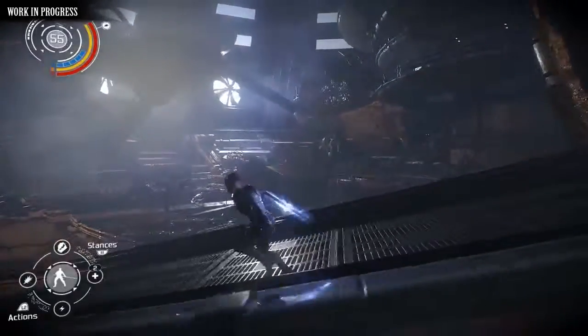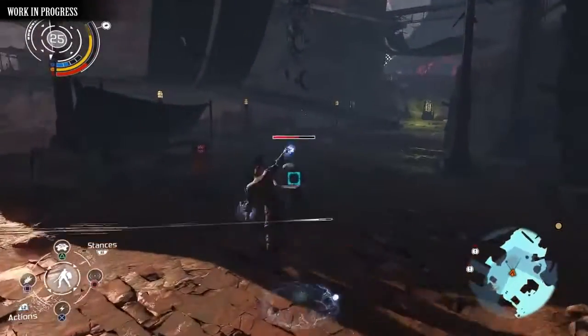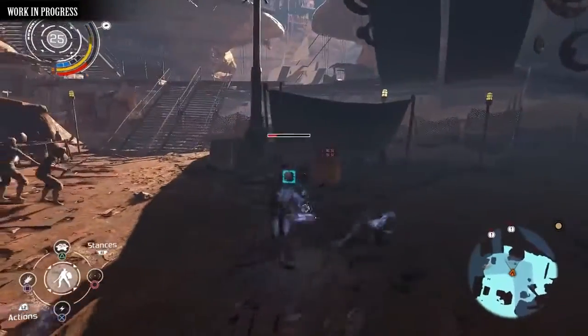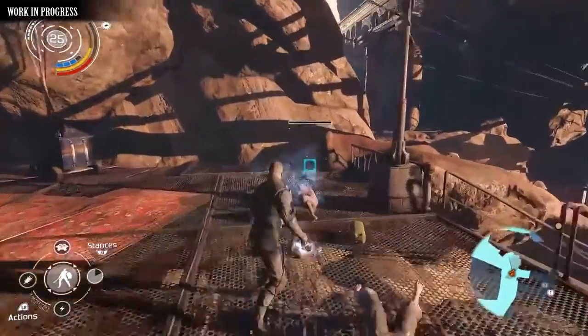Zachariah is a Technomancer, a warrior able to harness his bioelectric powers into powerful skills and abilities in combat, focusing on three distinct fighting stances: warrior, guardian, and the rogue stance, which we'll be showcasing later.